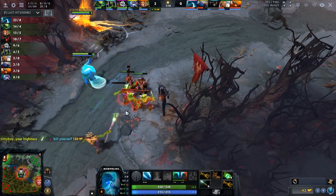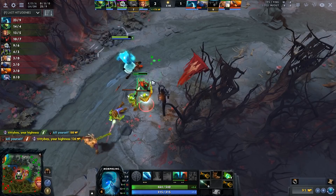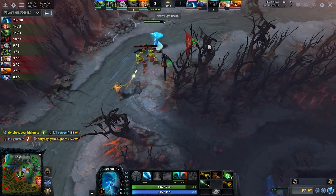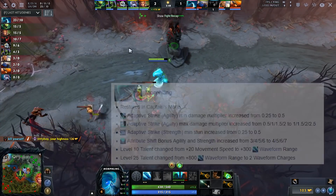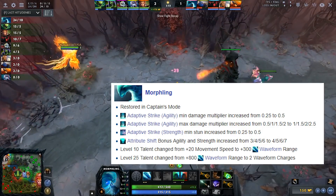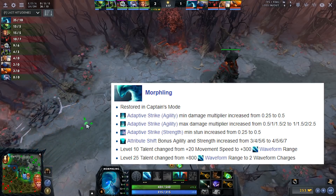If you review the buffs that Morphling got in patch 7.07a and 7.07b, they made the old Morphling bad for many reasons that I will mention. But let's review together the recent buffs that Morphling got. The first buff is for Adaptive Strike — his max agility multiplier increased by 0.5.